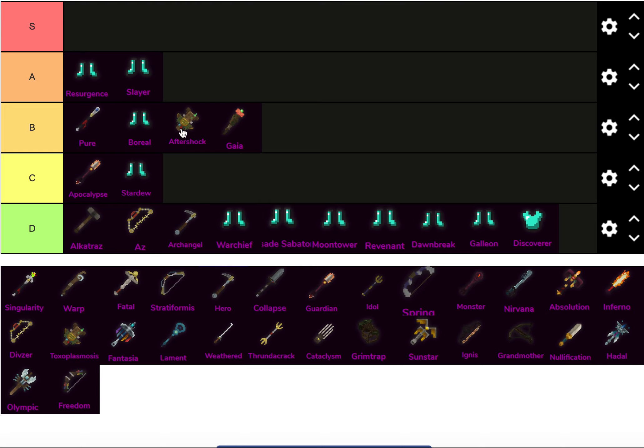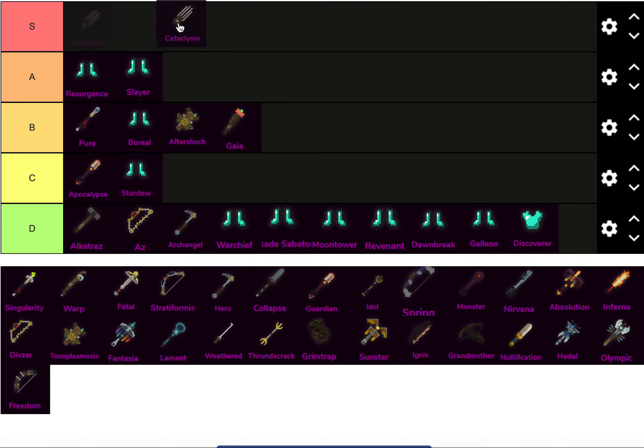Alright, let's go with Assassin Mythics. I was hovering over Cataclysm — Cataclysm goes in S tier, ridiculously high base. Cataclysm is just a busted weapon. It's kind of role-dependent, but it's just a busted weapon and definitely deserves the S tier spot.